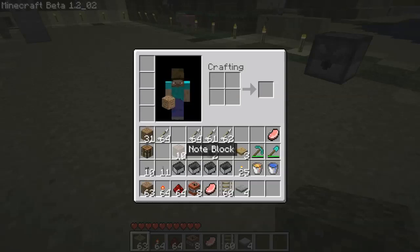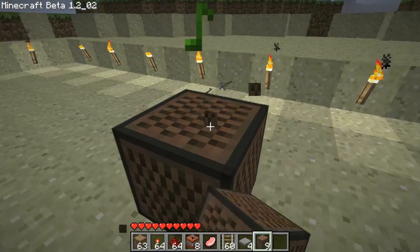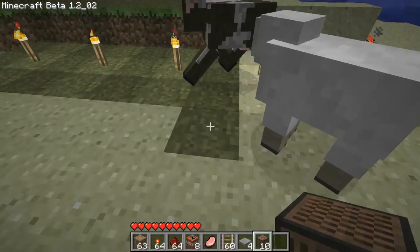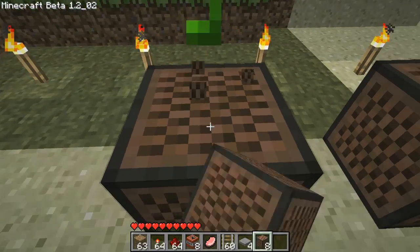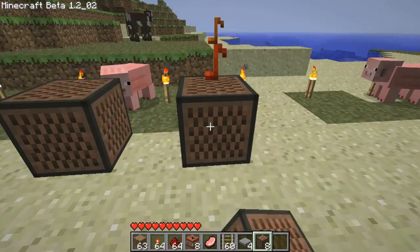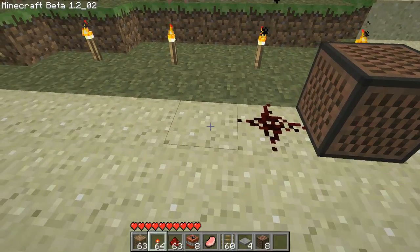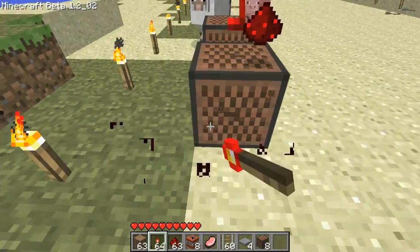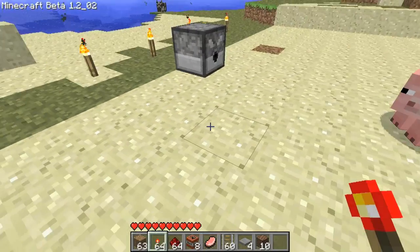Let's go with the note blocks — I like these things. These were also added at the same time as the dispensers. When you hit them, it depends on the material below them — that changes the tone of the noise. More of a harp sound when it's on grass, sounds like a snare drum or something when it's on sand. You can right-click to increase the tone or the pitch of it. Another thing you can do — and I imagine lots of people are getting lots of use out of this — is as soon as it gets power, it makes that noise. So you can make complete songs out of it.